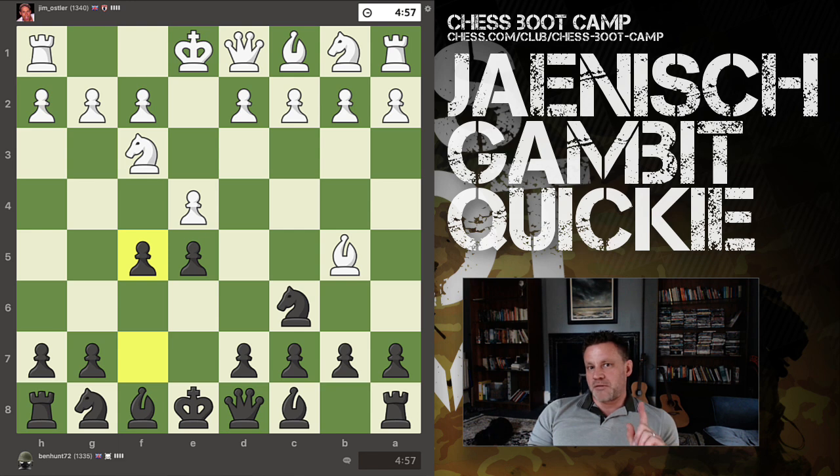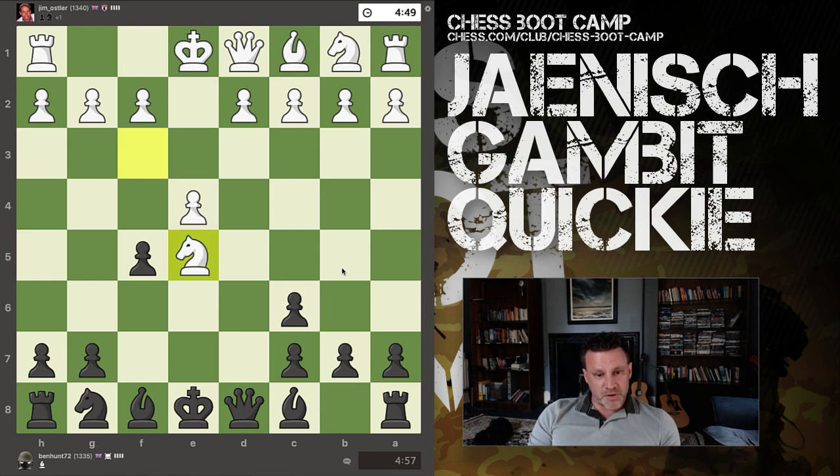I win this game but it is far, far from perfect. This is the exchange variation, very much like the exchange Spanish. You recapture with the d-pawn for the same reason that you do in the normal Ruy Lopez. Now if the knight captures what appears to be a free pawn, you have queen d4 — and that's exactly what you play in the Spanish exchange as well.